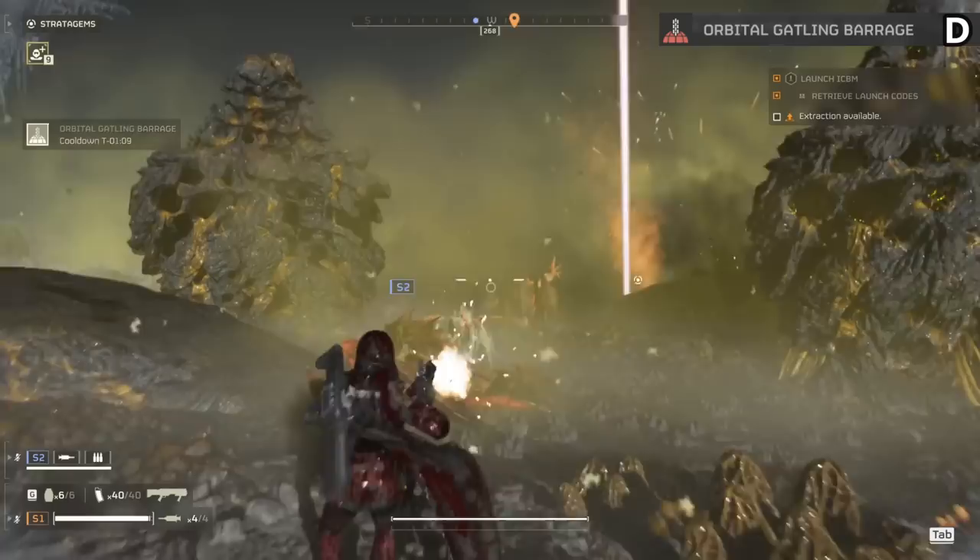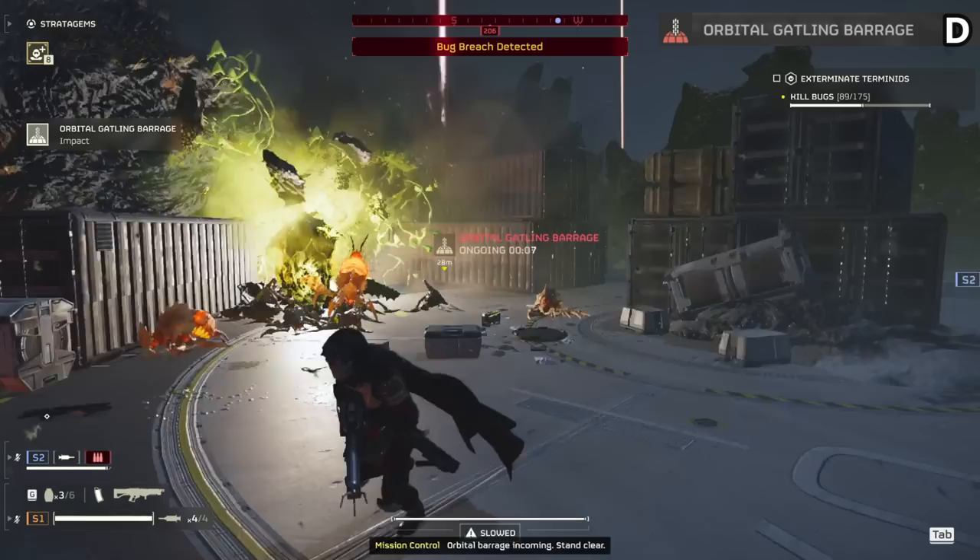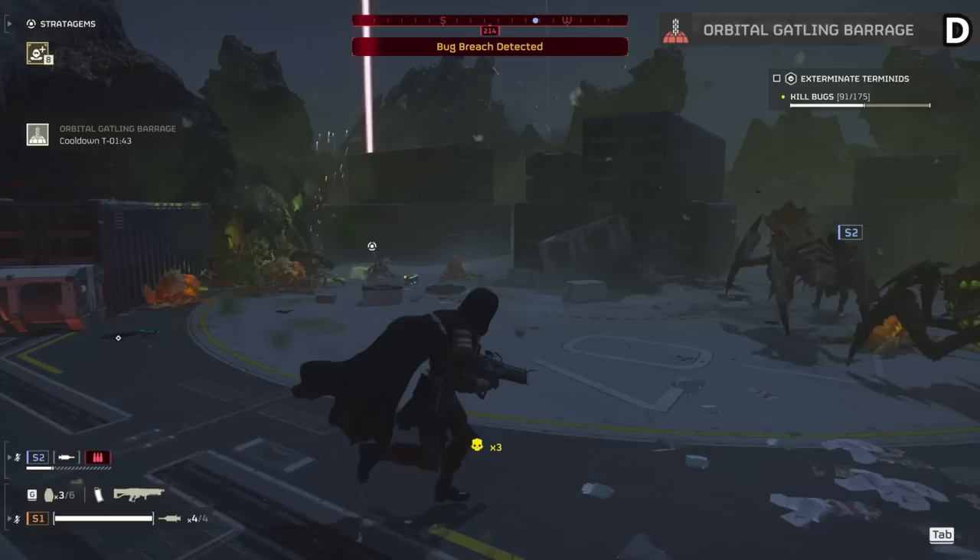The Orbital Gatling Barrage is a D tier item. It cleans up fodder well with a great cooldown and longer duration — nothing really bad about it other than we have better options. If I want horde clears I go with the cluster bomb or the arc thrower. Also sometimes enemies seem to walk through this taking no damage, which is obviously not ideal.